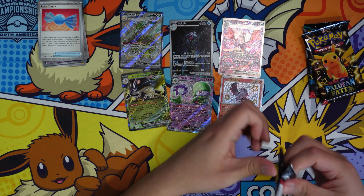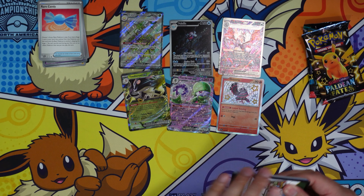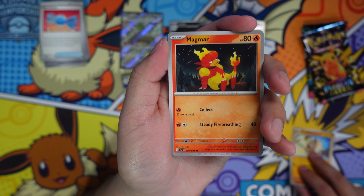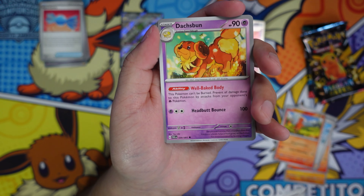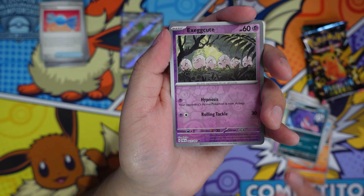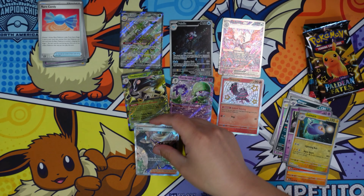Primeape and Serperior — nothing so far on this one. This extra Charizard we have could possibly be traded for the cards I'm missing. I feel like I'm probably done with Paldean Fates — my luck is probably gone. I'd rather save any leftover luck for Temporal Forces. Oh, a Clefairy — we have pulled this one in the past.